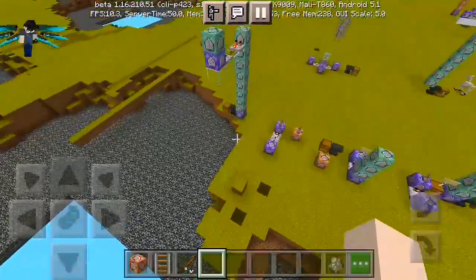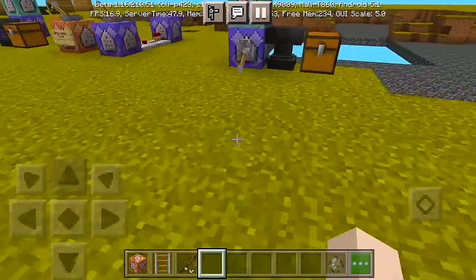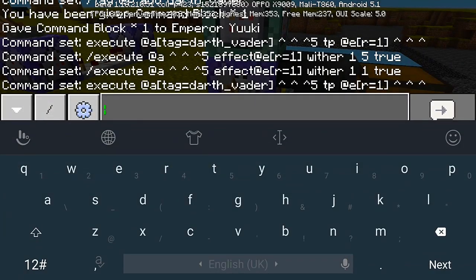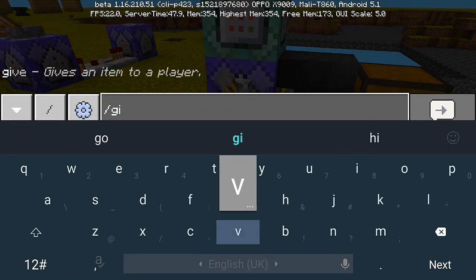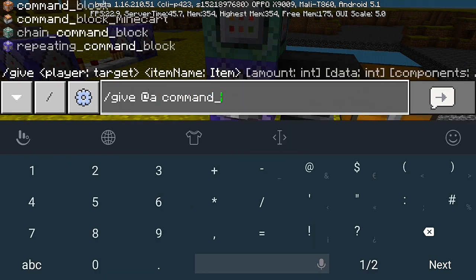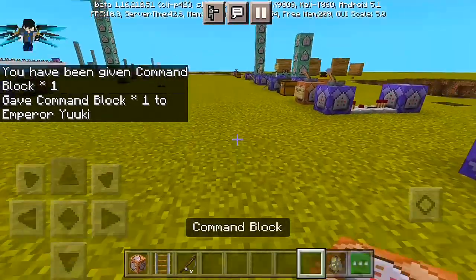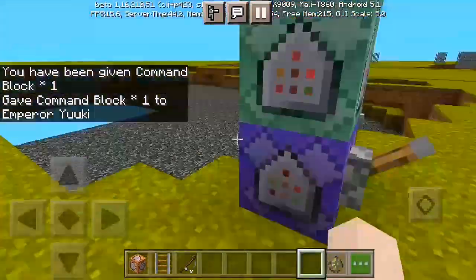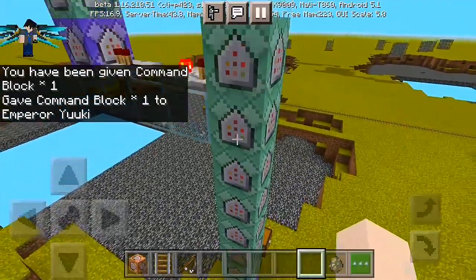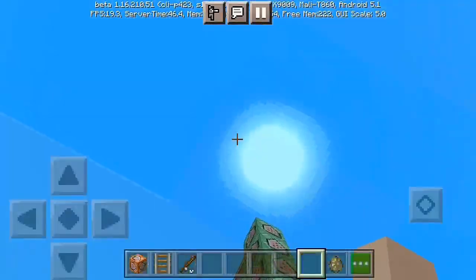Let's go right into the command setup so you can get your own command box. First, you need your command box and you have to flick that lever off because these things are pretty dangerous. We're gonna do slash give at a command underscore block. Make sure you turn on your cheats and command underscore block. Now you have your own command block in your inventory. We're gonna need one, two, three, four, five, six, seven, eight, nine — nine command blocks in a vertical stack.